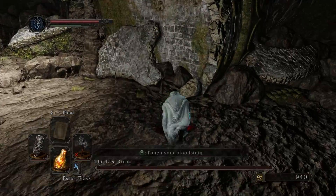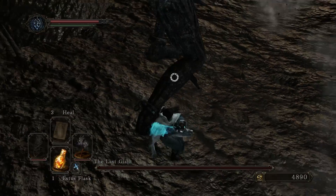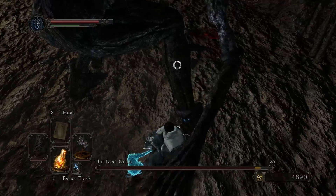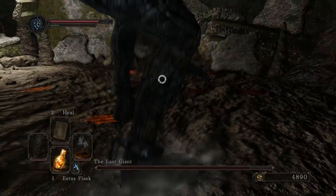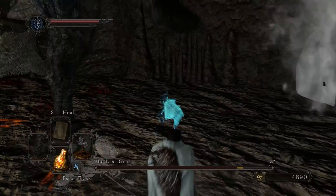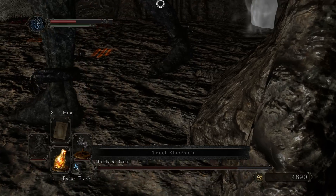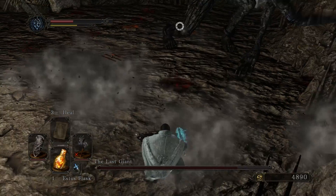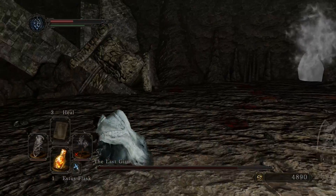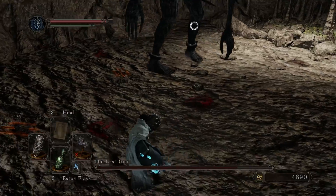Let's get our bloodstain back first, we need those souls - that's like 4k souls, that's a lot. Good damage. Two hits and dodge out of the way of the foot. Keep attacking the feet. Let's not make the mistake we did last time where we run out of energy. We got hit - let's back off a bit. We can manage to block that. Let's just leg it and drink our Estus. Yeah that works - drinking Estus isn't as slow as I thought.